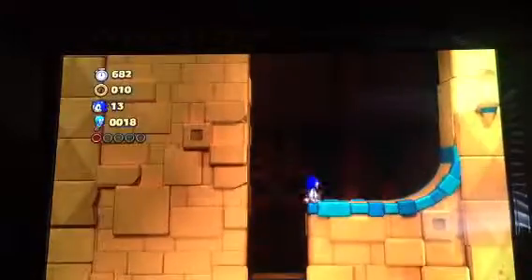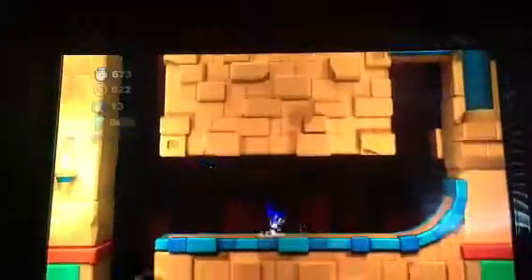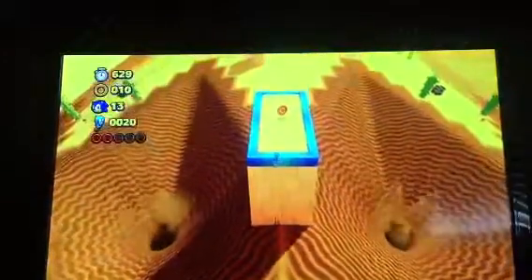To 100% this one can be a little tricky, especially on the third level. Desert Ruins Zone 3 is pretty hard. So here's what you want to do — you want to get that by parkouring off of that. The third Red Ring is around here. You want to go over here and don't use that wisp, just parkour up this. And there's the third Red Ring right there.